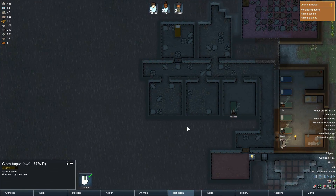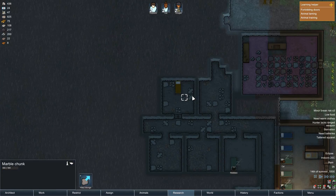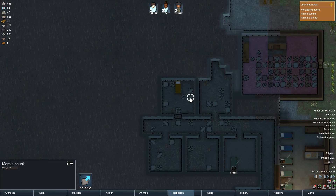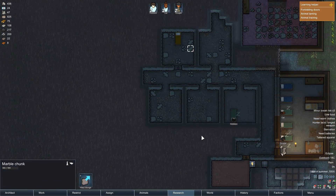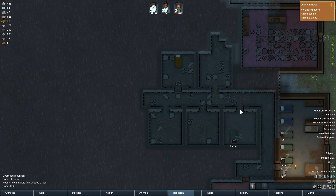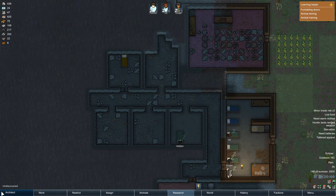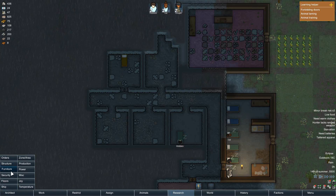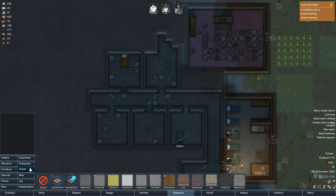Grab some Z's. We got a door here. Marble trunk. Did I smooth that out? I don't know. Floors — apparently not. And then we'll put a wood door there.